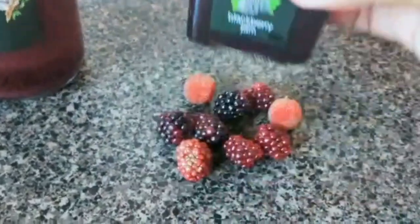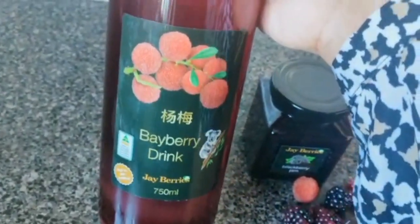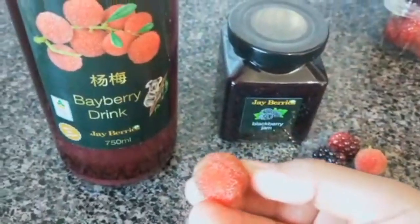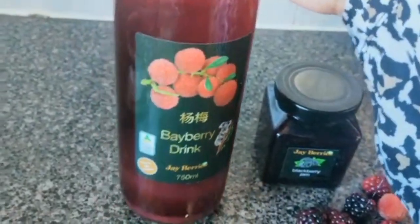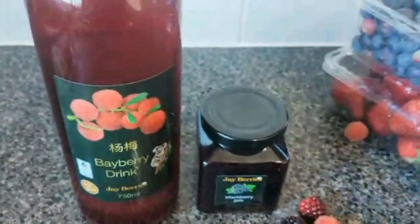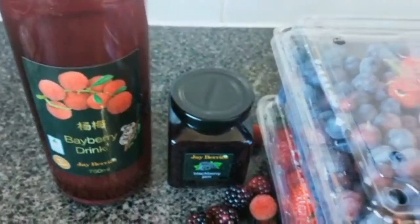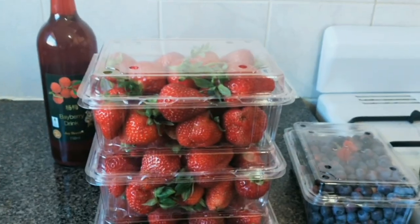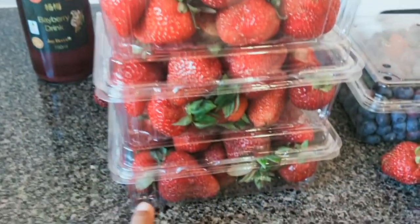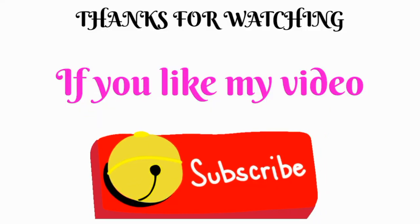This is a blackberry jam, but it is a baby beer. It is a soup bar for everyone to taste. Let's try it and try it. We enjoy everything. We have a lot of strawberries. Please share it. There are 3 boxes. Please share it. Bye bye. Thank you.